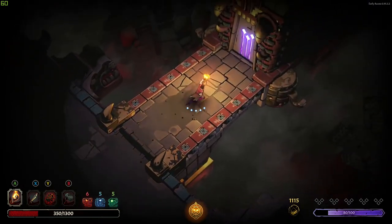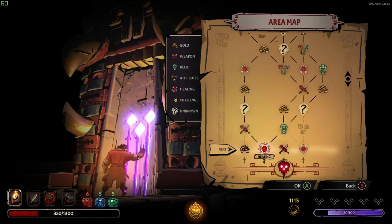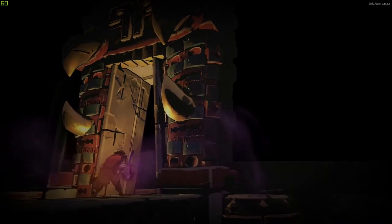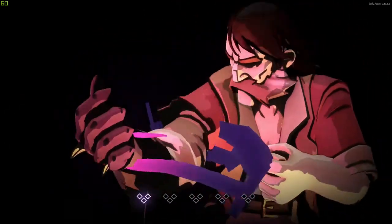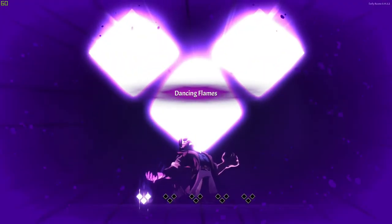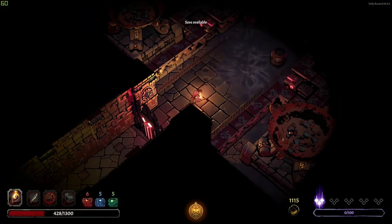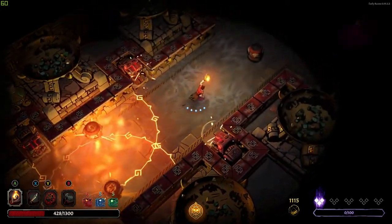We really need to get more health. We're going in like this — we're doing it. I have like no corruption, I've only got one curse, I'm pretty sure I can handle this. Flamethrowers now automatically activate, so I need to be careful with that. And look — these are explosives now.